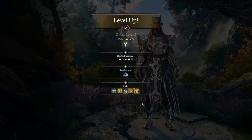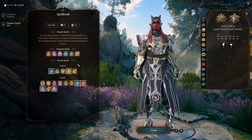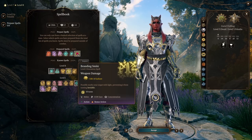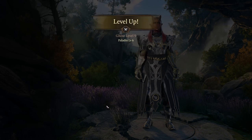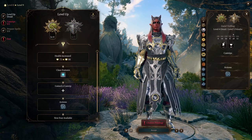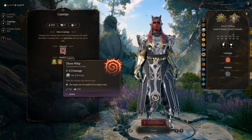At Paladin Level 5, we're finally getting Extra Attack, and also some interesting Level 2 spells including Branding Smite and Aid. Aid is super useful, and Branding Smite is another option you could use at range if you bring a ranged weapon to this build. With that, we're going back to Druid now as we don't need any more Paladin levels, and I want the highest level spell slots we can get. We can now pick another Cantrip — grab Thorn Whip, allowing us to pull enemies in closer so we can hit them with Flame Blade.